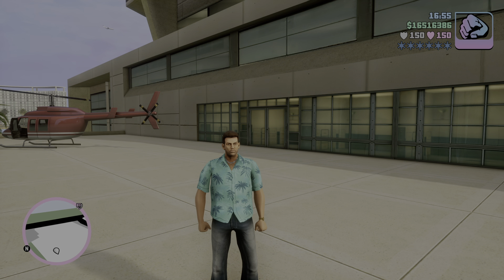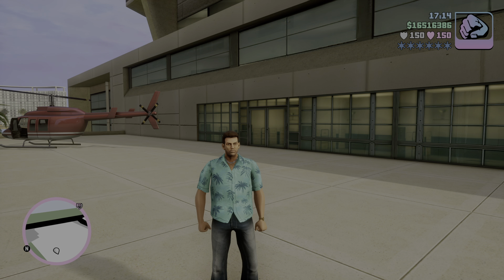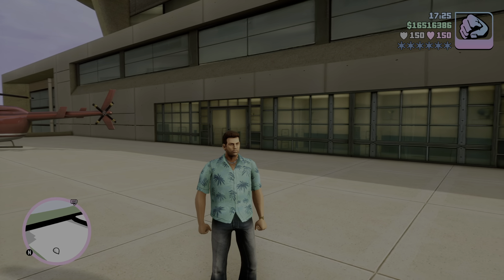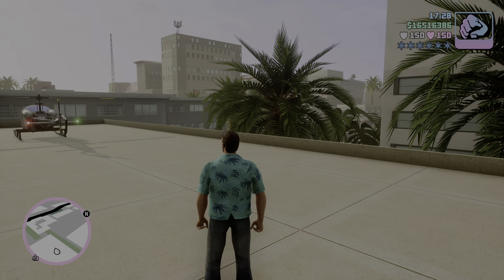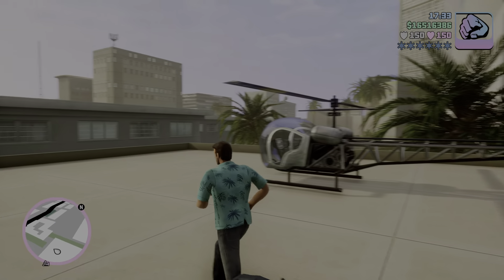Hello everyone, Supersonic Blue here, and welcome back to another GTA Vice City Definitive Edition activity guide. What we're going to be doing today is the four chopper checkpoints. There's a little bit of criteria you need before you can do these missions. The first three do not unlock until you've done the mission 'Rub Out,' which is one of the set missions, and the fourth location does not unlock until you've completed 'G Spotlight' from the film studio asset missions.